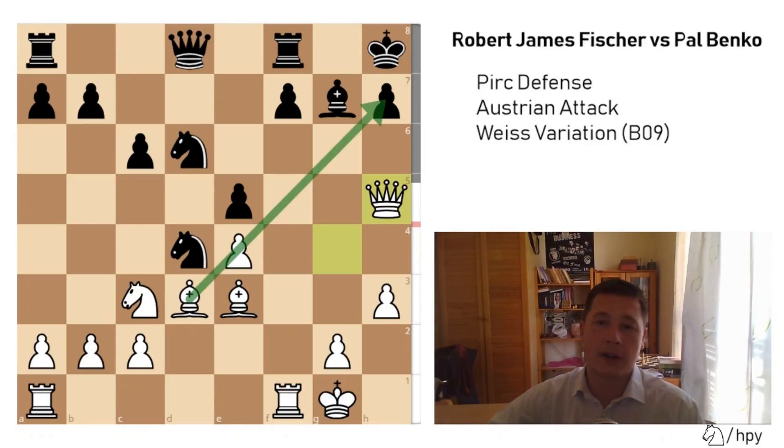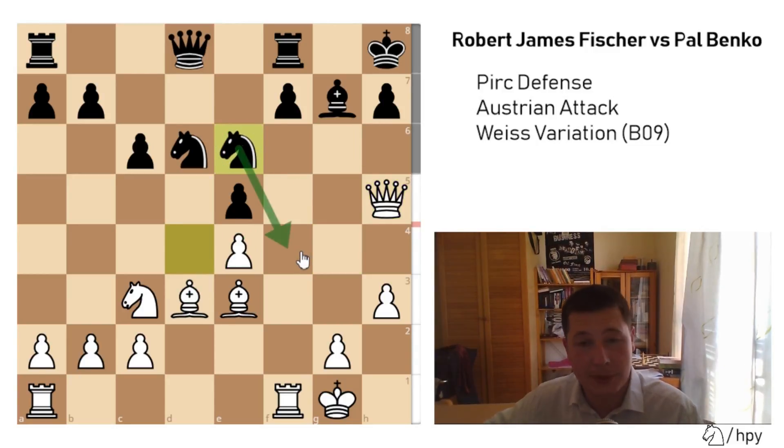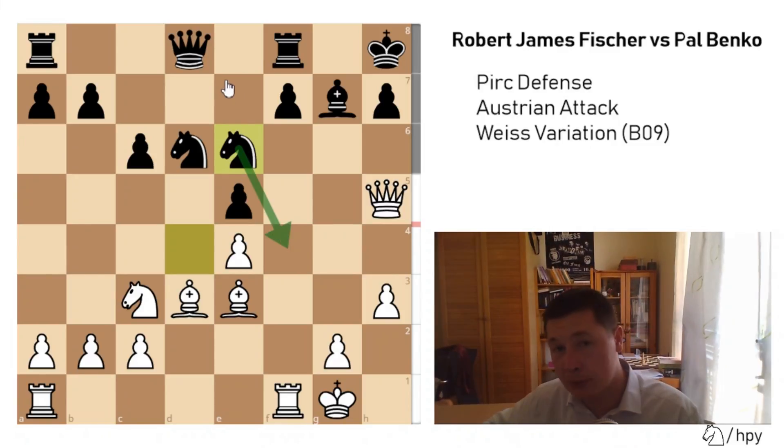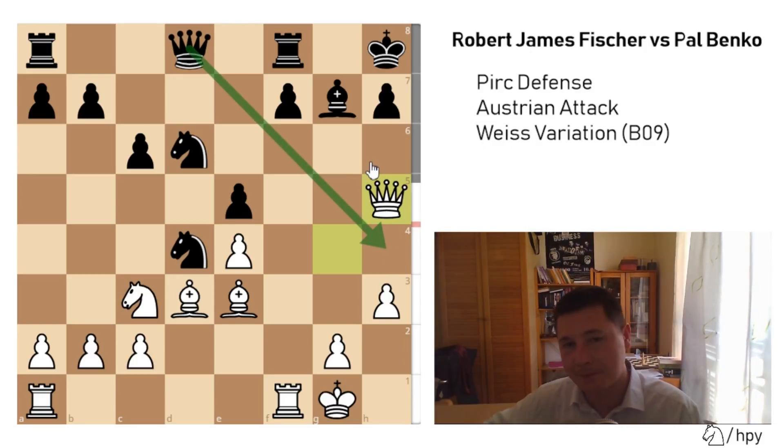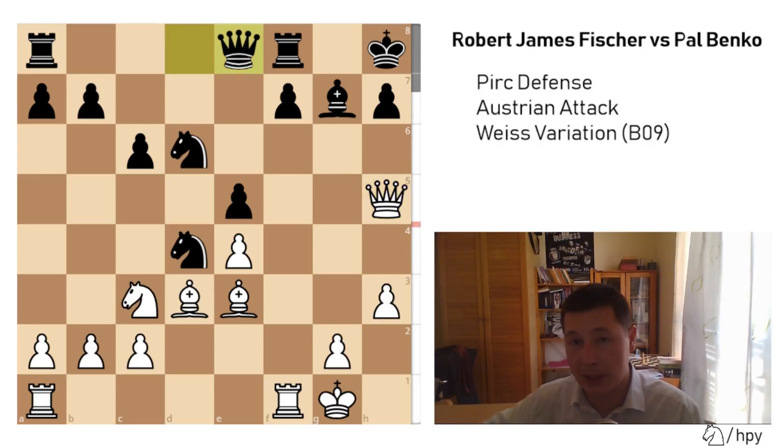The best move for Black is Nxe6, which would give him some defending chances — perhaps trading off this bishop, perhaps centralizing the knight, perhaps trying to get more pieces into the defense. One thing that Black can never do is get the queen off this diagonal, and you will see why immediately. Qe8 was played by Paul Benko, and this is just immediately losing. The point is the f6 square.